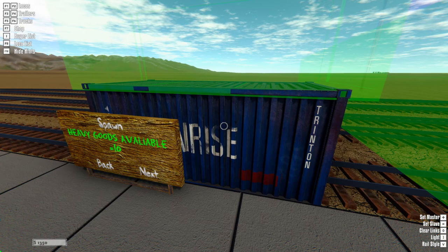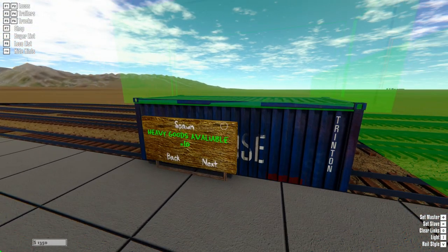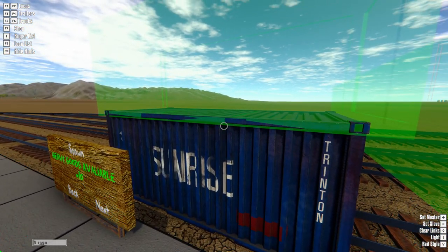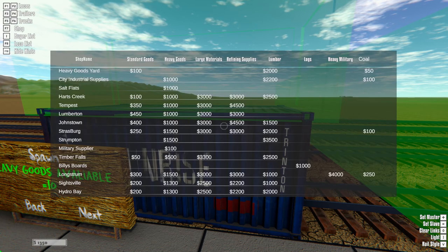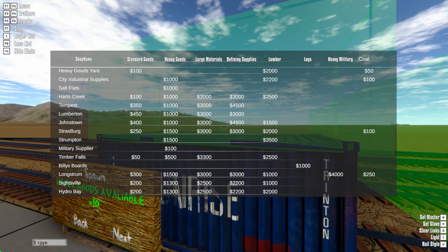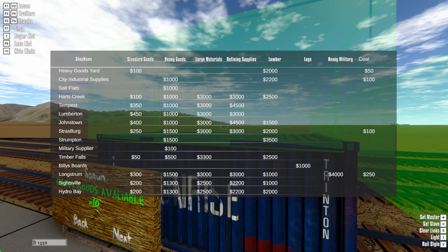Our ratios are all one to one, so for every cargo you bring, you make one cargo. Places that these can go — if you press I it brings up the sell hub. Standard goods: anywhere that purchases that will make whatever is at that location. Any of those places you see that are purchasing it, as long as it is a red icon, that is a place that will make a higher income freight.